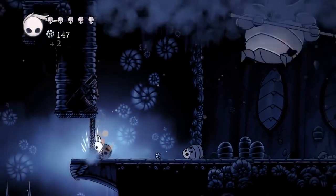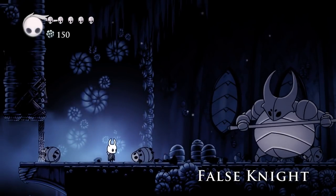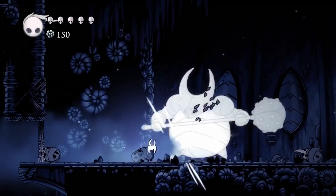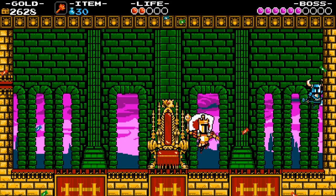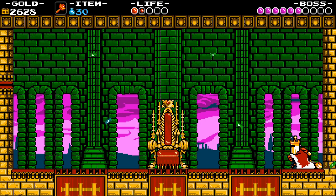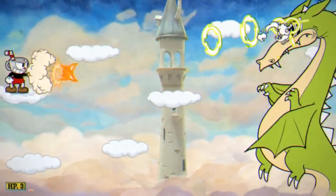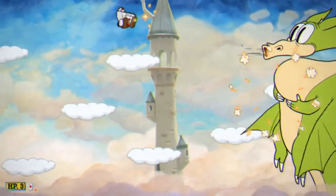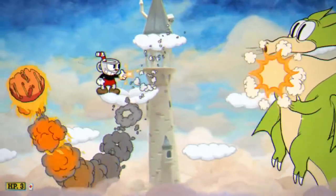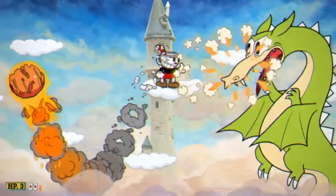Boss fights are one of the most iconic parts of video games, and this is no accident. Bosses serve as towering behemoths ready to test the player on the skills that they have built while playing the game. Of course there is a lot of variety in the way that games handle their bosses. A Shovel Knight boss is going to be different than a Hollow Knight boss, which will be different than a Hyper Light Drifter boss, which will be different than a Cuphead boss. In spite of all of their differences, however, there are some underlying similarities that almost all bosses share, and today on Design Deliberation we're going to analyze what goes into a good boss fight.